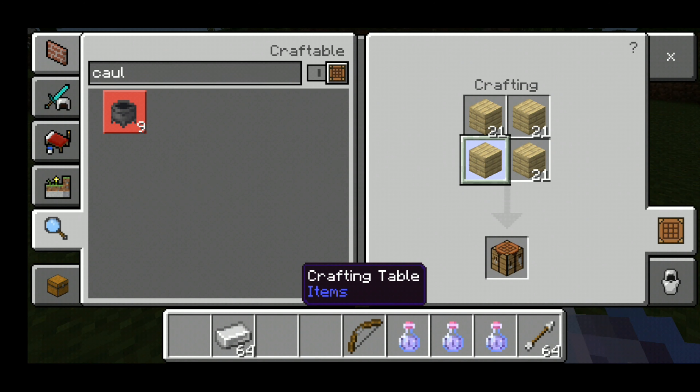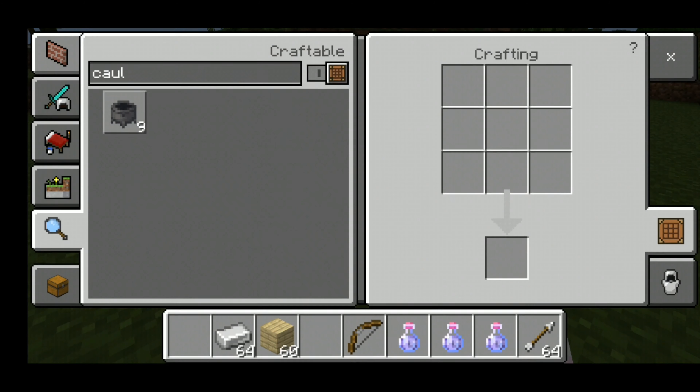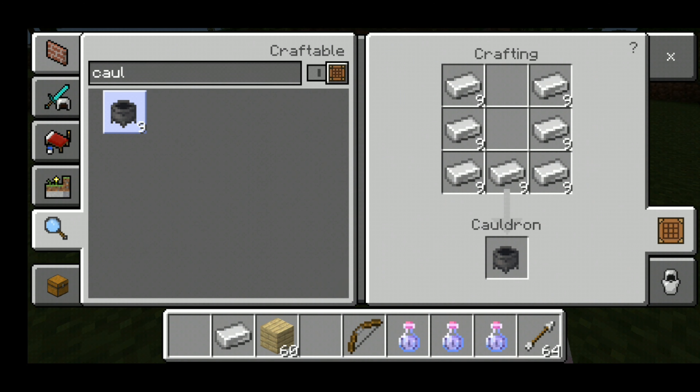You can use it in a machine. First, I want to create a crafting table. Click on the mesh. If you want to make it in a Cauldron, click on the Cauldron. If you click on the Cauldron, there will be some recipe for the crafting.